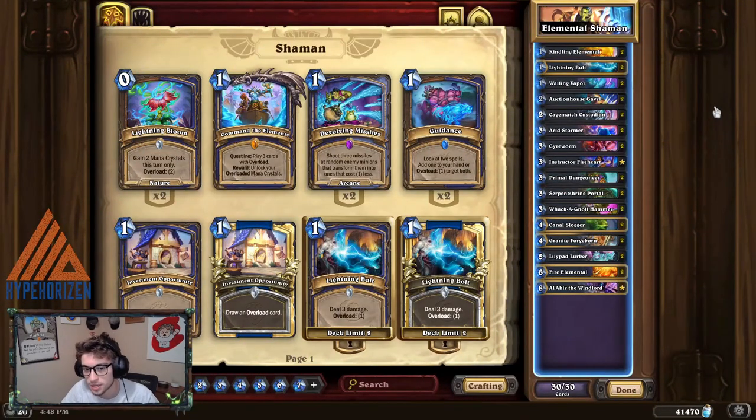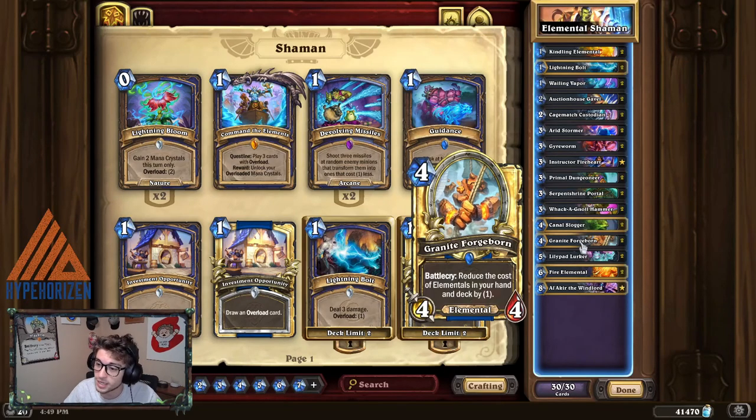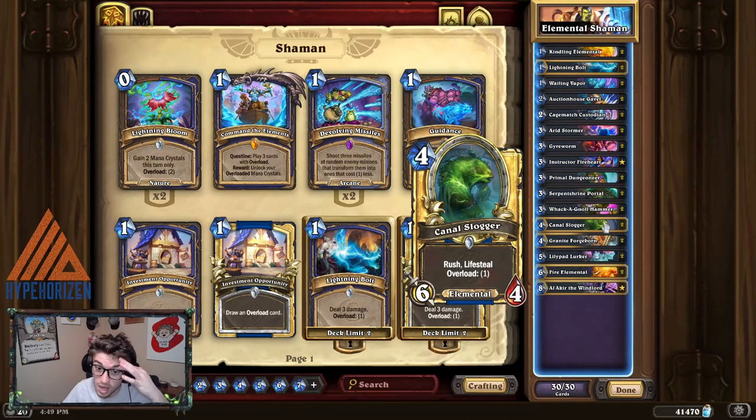Last but not least is Elemental Shaman. I think it's a slightly worse version than something like Face Hunter, because the direct damage is spells as opposed to Hunter, which can hero power and do a little bit of extra damage that way. But the board presence is really good. If you can get a Granite Forgeborn out on turn three with the coin, or on curve turn four, or turn three with the Kindling Elemental — the most powerful play is Kindling Elemental turn one, coin, Granite turn two — absolutely broken. You can deal with aggro decks, at least to some extent, because of the Canal Slogger. Basically it's a guaranteed six HP heal, maybe even more if it gets to stick on the board or if you draw multiple copies, and it's very aggressive, so if the opponent loses control of the board you can end them pretty quickly.